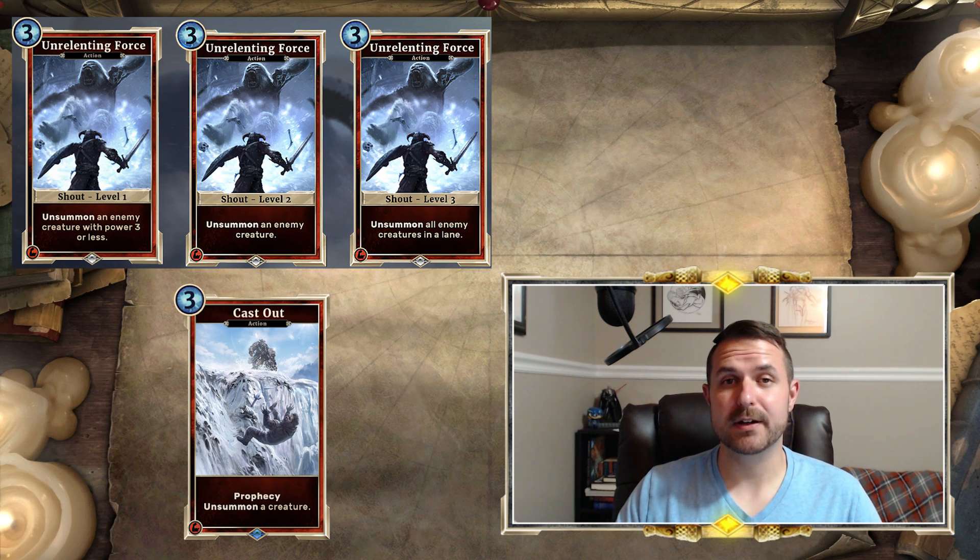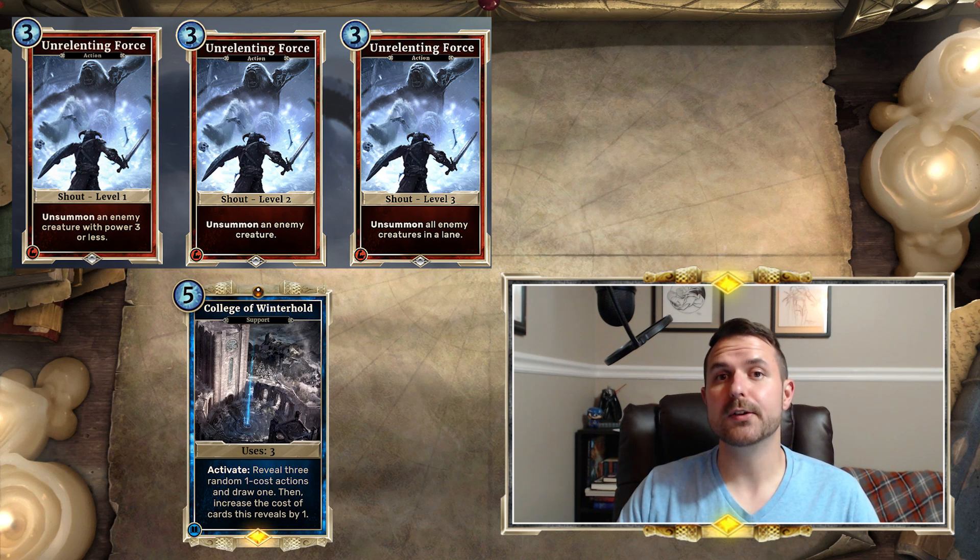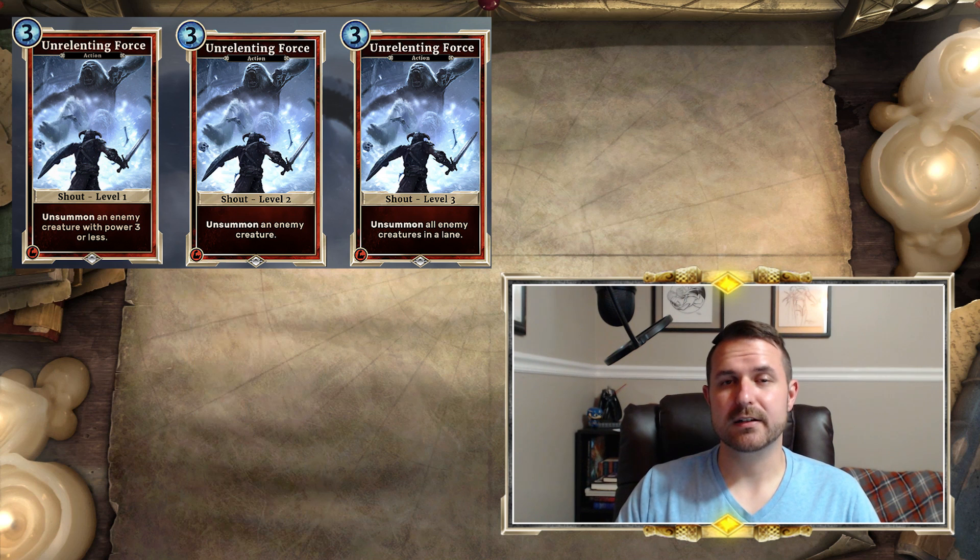That level three is very, very strong. Now, it could be very difficult to set up because you have to get all three copies and play them. But we know, or at least we've been told, that there may be other mechanics for leveling up your Shouts. As we'll see a little later, there are some mechanics that will help you acquire Shouts either from your deck or at random. And now that we know they are for sure actions, even cards previously teased, like College of Winterhold, may have the option to also create copies of Shouts.